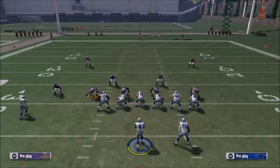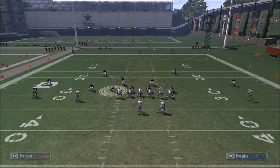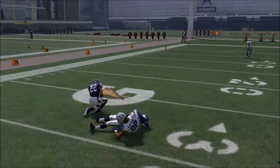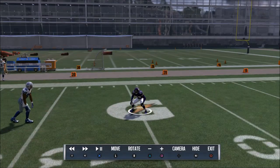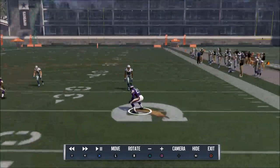There are a couple of keys for reading defenses. The first thing to do is look at the corners at the snap of the ball. I'm going to run the play and then get down and show you some things in the instant replay feature of the game. What we just ran there was a zone blitz. Look at this corner — number 23 — he's looking at the quarterback, not at the wide receiver. That's really important.